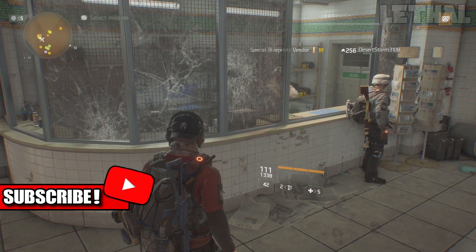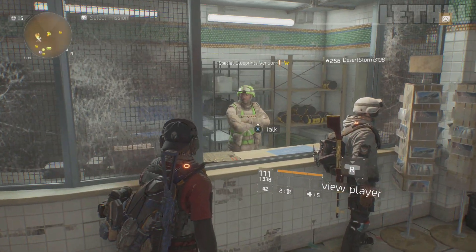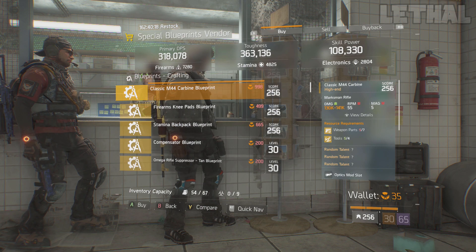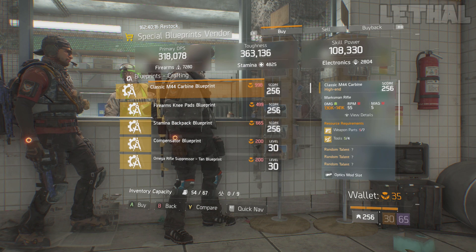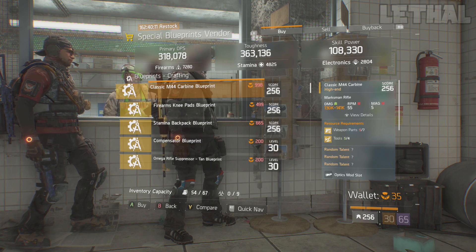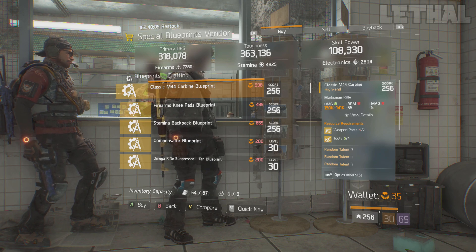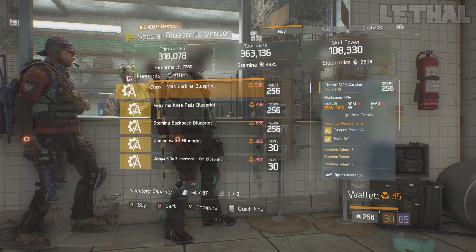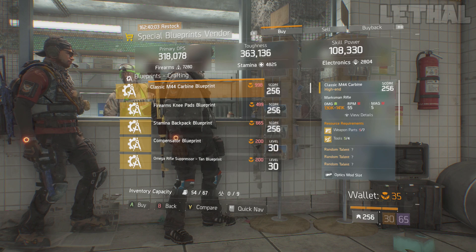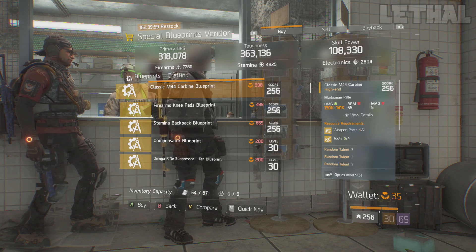Starting off, the first thing you want to visit is the special blueprints vendor. What this guy is selling is a Classic M44 blueprint marksman rifle. If you didn't purchase this blueprint last week, I would recommend buying it 100%, because you can pretty much get a god roll sniper rifle. The M44 is still a great marksman rifle, though in my opinion the M700 is a bit better.